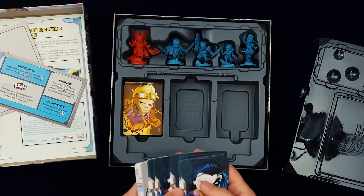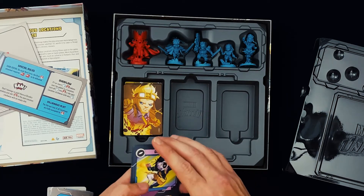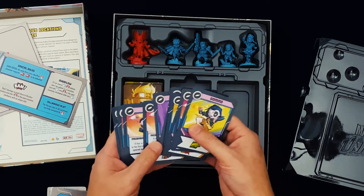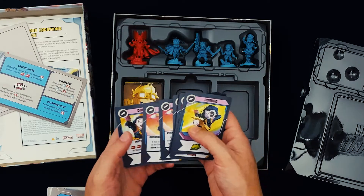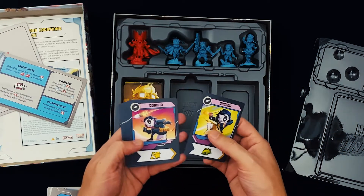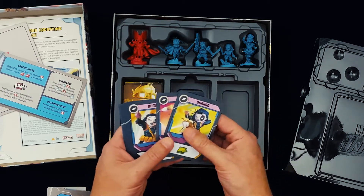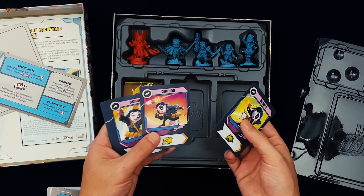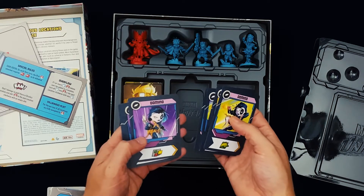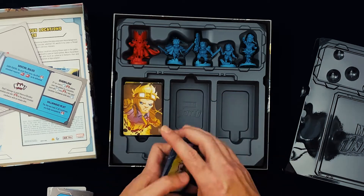Let's move on to Domino. It's kind of interesting wondering how they would incorporate her power, because it's probability manipulation — essentially everything works out in her favor. Here she's casually shooting, dodging a missile, some double gun stuff going on. Pretty cool, nice artwork.